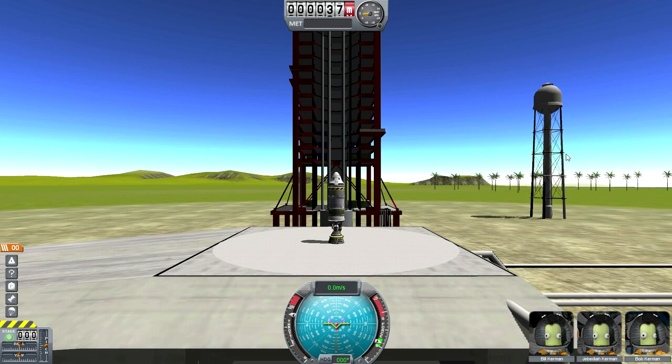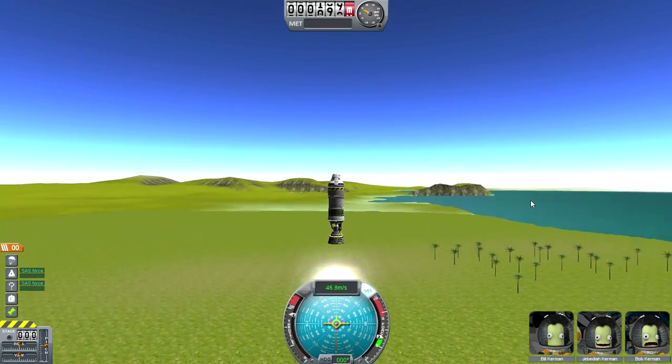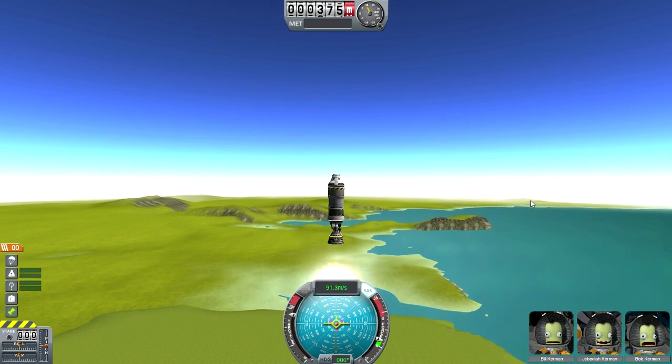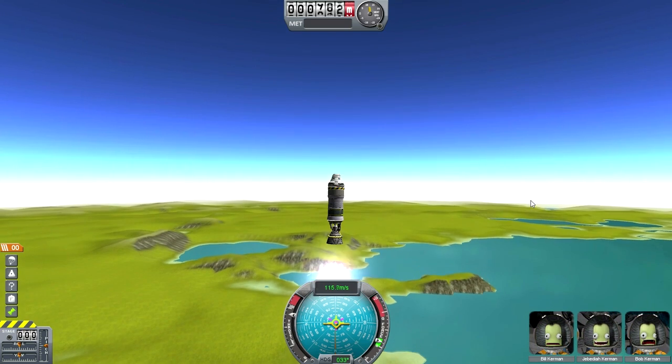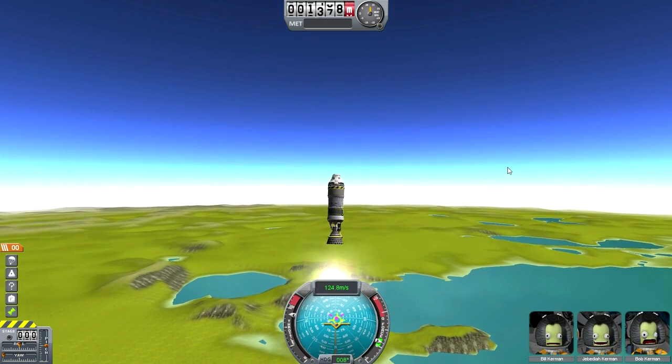I try something smaller next: an SAS module, one fuel tank, and one rocket. Again the parachute has already deployed, though we don't see it and it's not having any effect. Launch is good. I don't have joystick controls, so I'm using W, A, S, D, Q, and E.